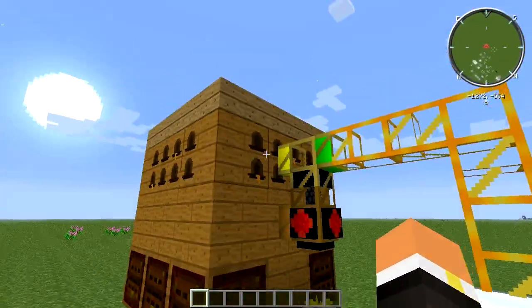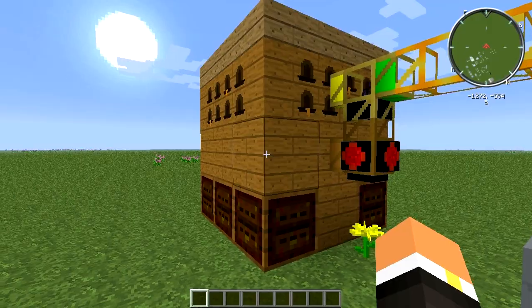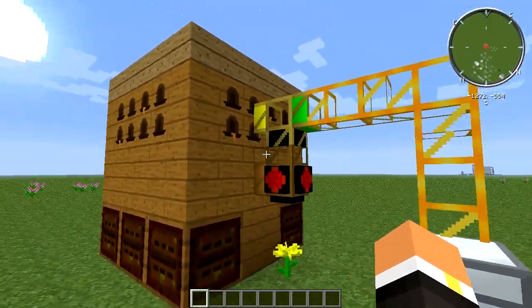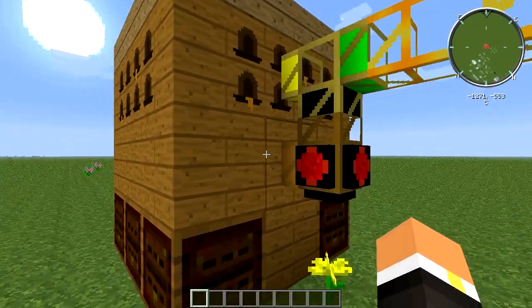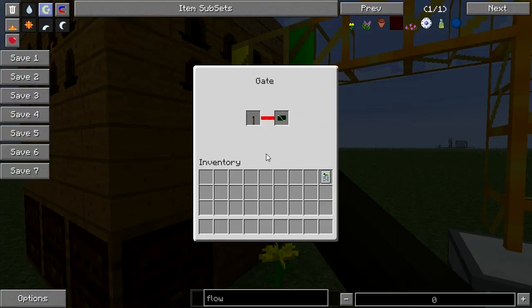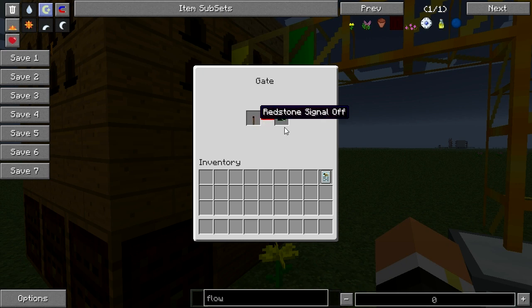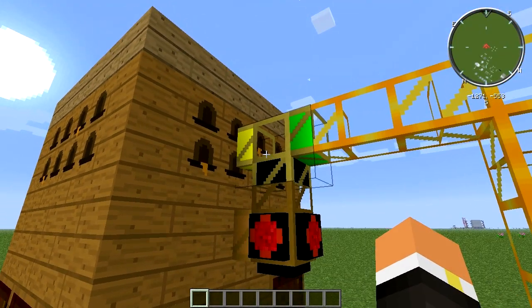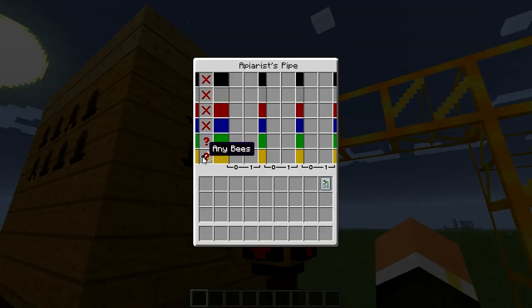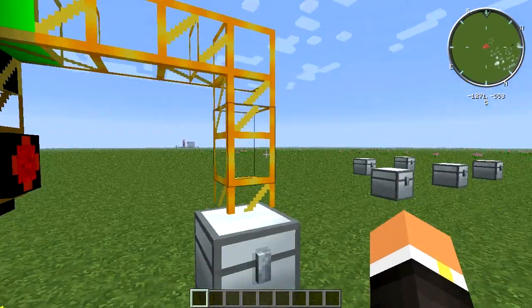The first thing you're going to want is an alviary and six frame housings. I recommend an alviary because of the high production rate and the fact that you can put twice as many frames in. It's also recommended that you automate this using a wooden transport pipe with an Arctic gate set to redstone signal off, energy pulse.